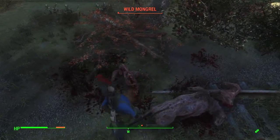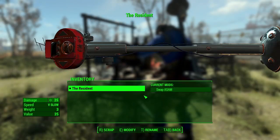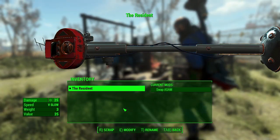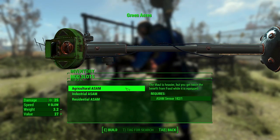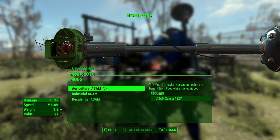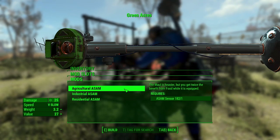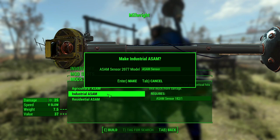I think we need to upgrade this thing. I'm going to go upgrade it somewhere. So, on the topic of upgrading, you unlock ACM sensors as you do in some settlement storyline. Right now I have Green Acres unlocked, which is the agricultural version, which doubles the benefit from food. And then Industrial, which is combat-oriented. So this is what we're going to upgrade to.